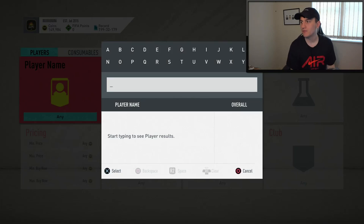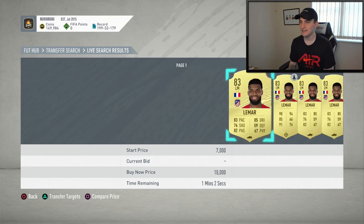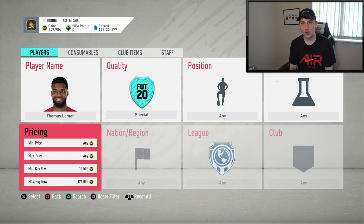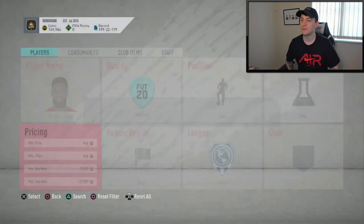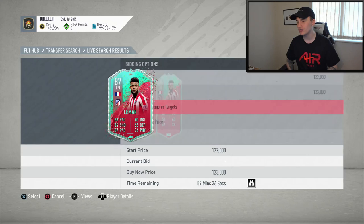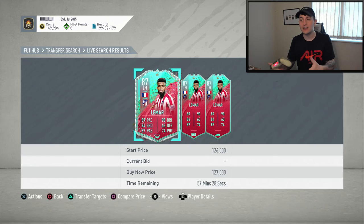Last player from the FUT Birthday Batch 2 who you can go and snipe right now is going to be Lamar — Thomas Lamar, not Kendrick. On the market right now, Lamar is going for around 125k. It looks like he's insta-selling at around 127k, with one there at 123k. To make a decent profit, I'll need to be sniping at around 118-119k, so I'm going to set this price to 117k and begin to snipe.